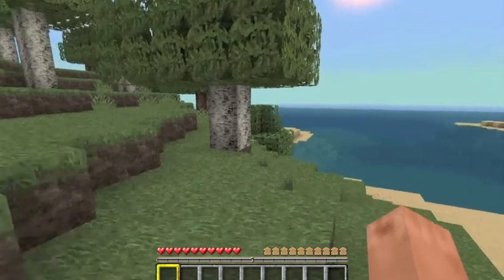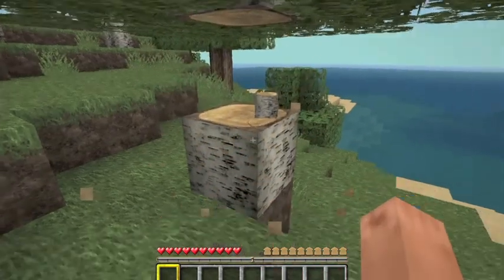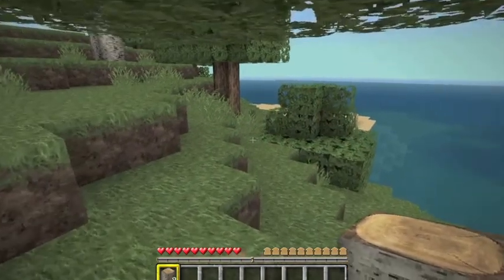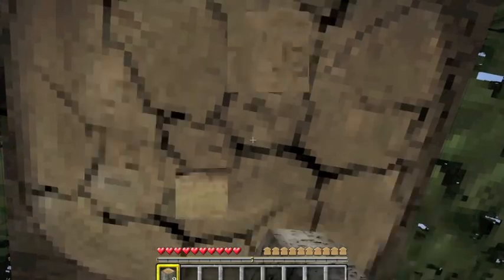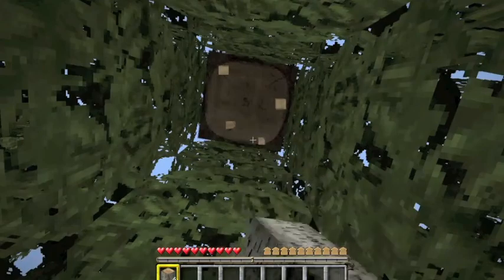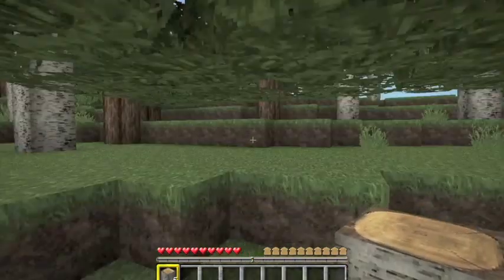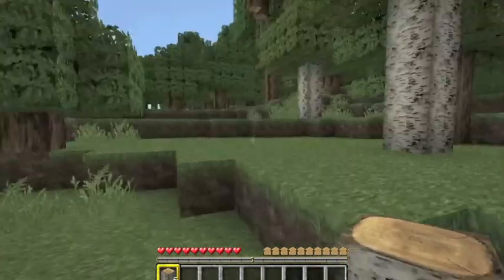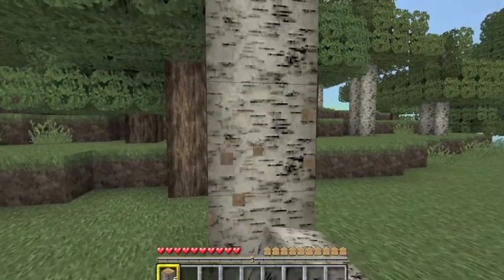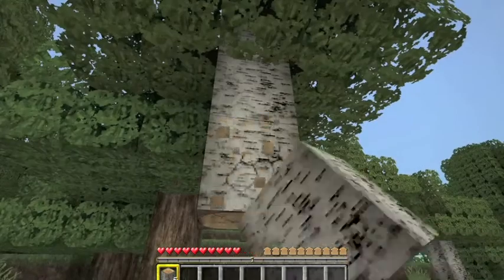The iron golem is just like the snow golem — you take two iron blocks and put a jack-o-lantern on top. They also redesigned the AI for mobs, so they follow you. I'm sure I've already experienced that. Tame wolves — you can tame them, breed them, and make them have puppies. Villagers will now have children if there's room in the village; if one gets killed and there are two adults, they'll actually repopulate.